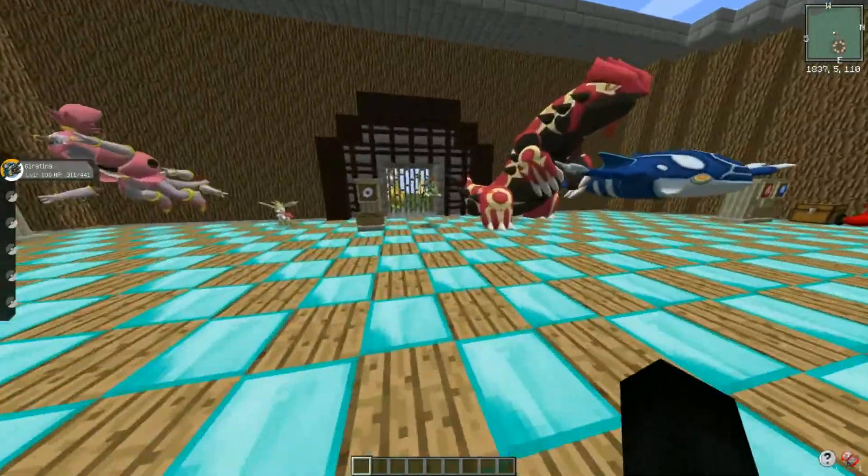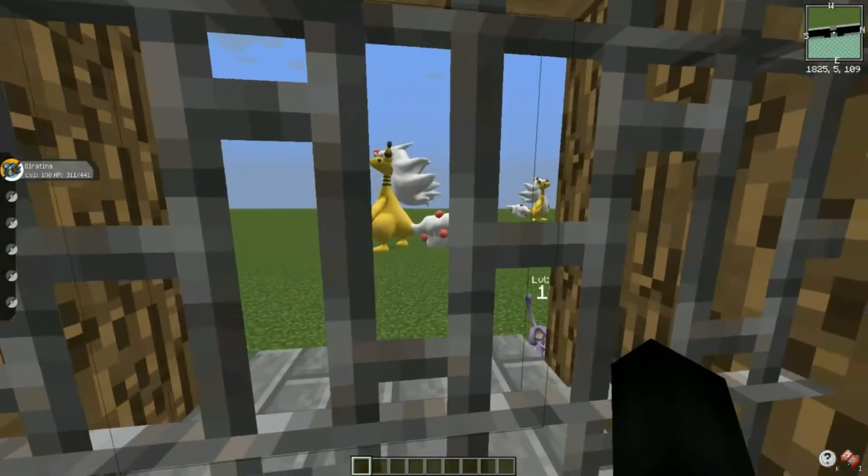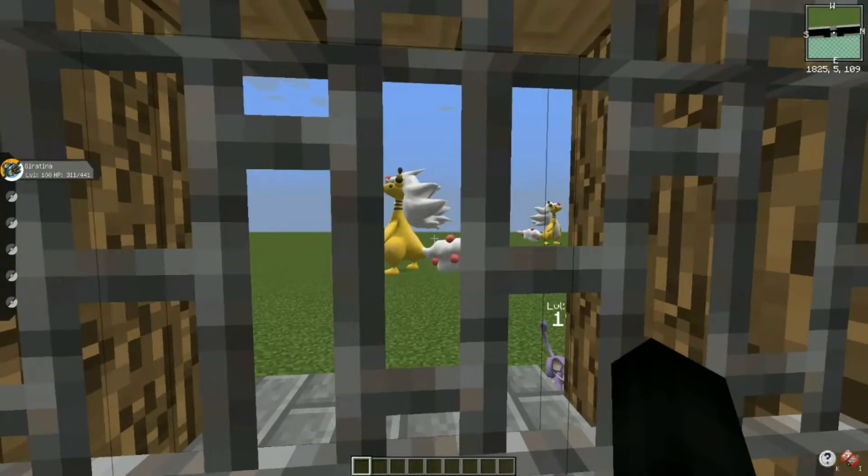That's good. And flapping Ampharos - same thing, model updated. Oh look, there's a Mega Ampharos right up there - two of them! That's what Mega Ampharos looks like in his majestic self.